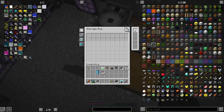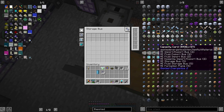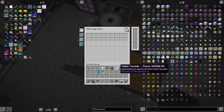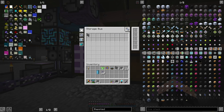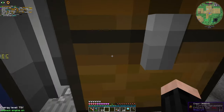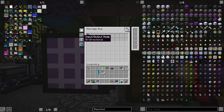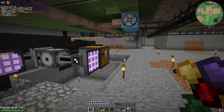And there are also upgrade cards. The upgrades can do a lot of things — inverted, locking, etc. And we can put this here, and if I put items here, they always go to this specific storage. It doesn't go anywhere else. And this is currently bi-directional — we can set it to extract only, insert only, or bi-directional. That's all the basics of Applied Energistics.